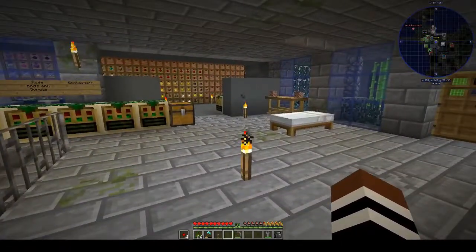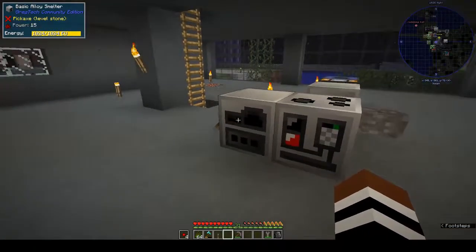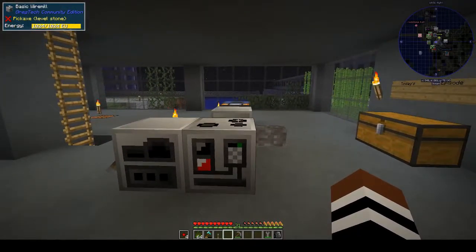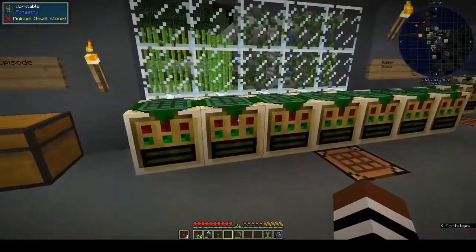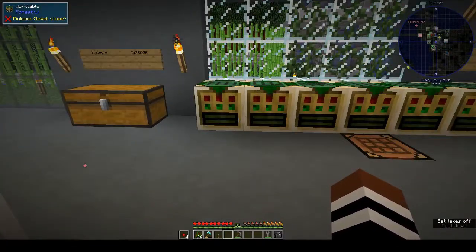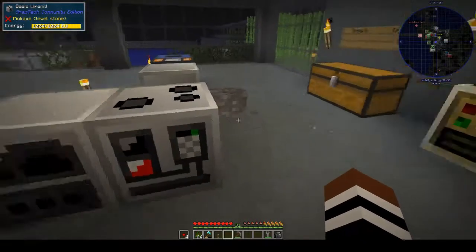Hi, this is Shane and welcome back to another episode of OmniFactory. Last week we made the alloy smelter, and I moved all of the machines upstairs and moved out some of the work tables I had around here, because I'm now realizing we don't need so many. In the beginning I thought we were going to need tons, which is why I went ahead and made them, but now I'm realizing we don't.